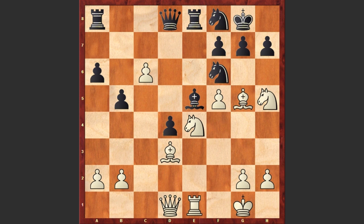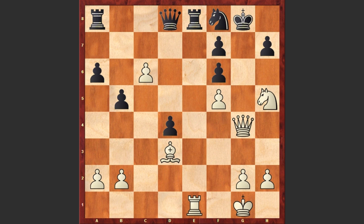Nf8 and Bxf6. Qc7, but what will happen if Black captures on f6? After Nxf6 check, gxf6, Qg4 check, Ng6, Rxe8 check, Qxe8, Nxf6 check — Black is losing his queen. Let's go back.